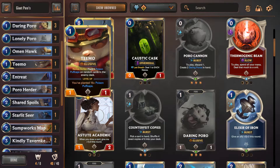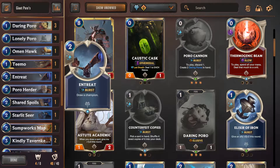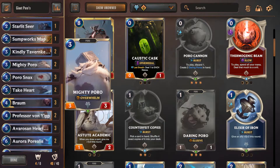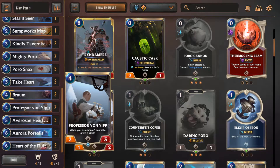I also have the Herder - the Herder just gives me another Poro ally. I also started using Take Heart. Grant a damaged ally plus three, plus three. So in combination, this can give my Poros even extra beefiness. I can make one get hit and then give him plus three, plus three. I also have Professor Van Yip - he is golden in this deck. I only have two of him, but he's golden.